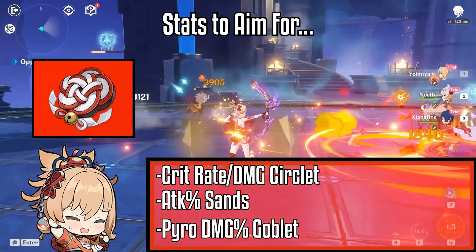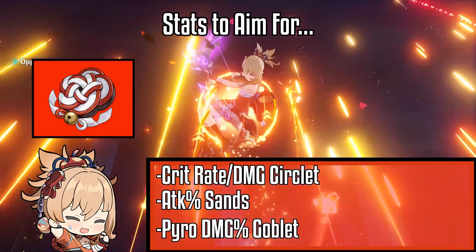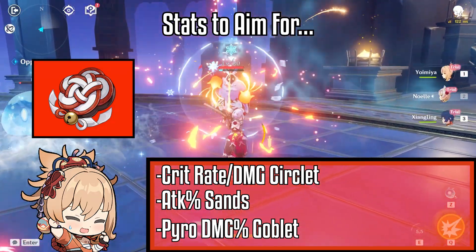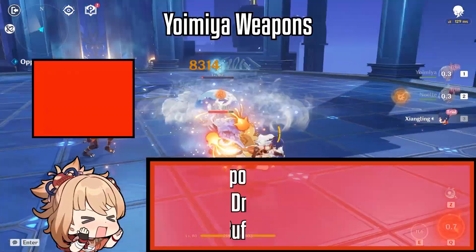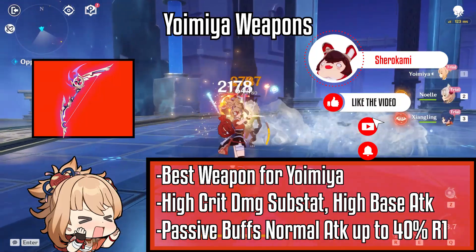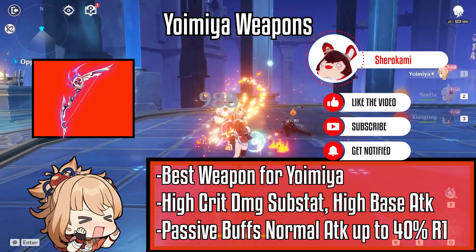Try and aim for a line or two of elemental mastery on your substats if you are running an overload comp, and you may want to consider energy recharge as well if you are running 4-piece Shimenawa. For Yoimiya's weapons, Thundering Pulse is the best bow for Yoimiya. It gives high crit damage substats and high base attack, and the passive buffs her normal attack up to 40% at R1.